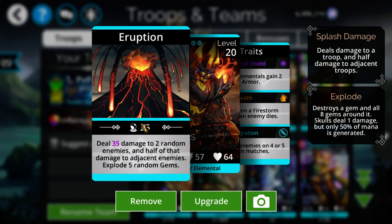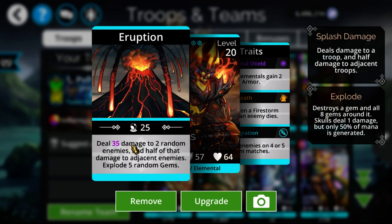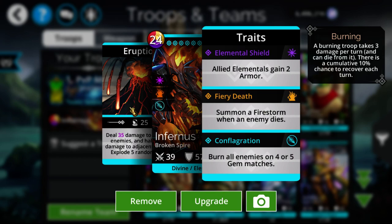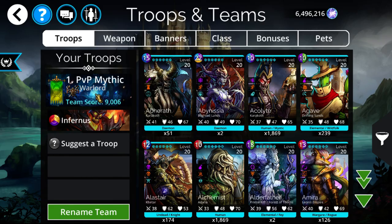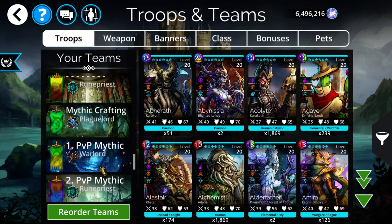That 12 damage per turn from burn stacks up significantly alongside Infernus's high-damage cast loop. His initial cast damage might be a bit lower, but getting so much mana back with a good extra turn chance makes up for it. Even when he doesn't get extra turns, he's still dealing burn damage every turn, so he continues generating value regardless.